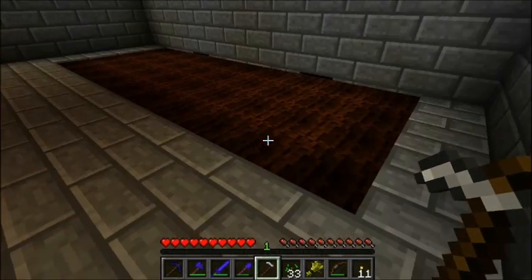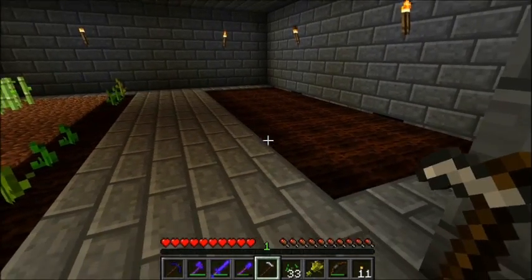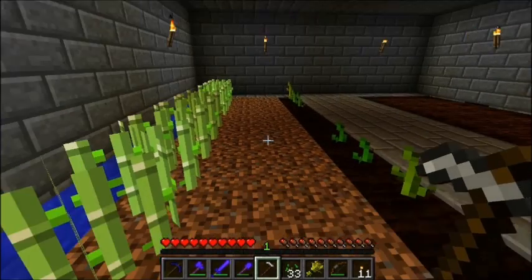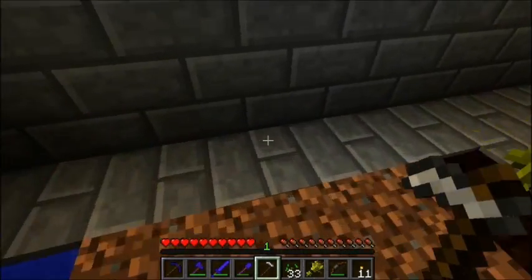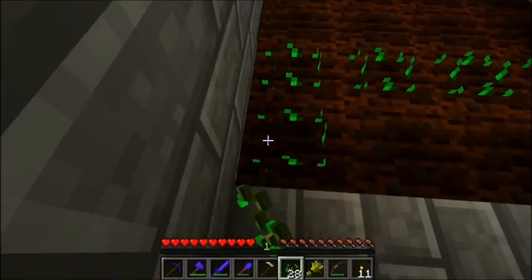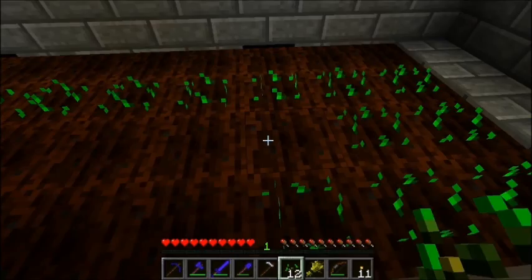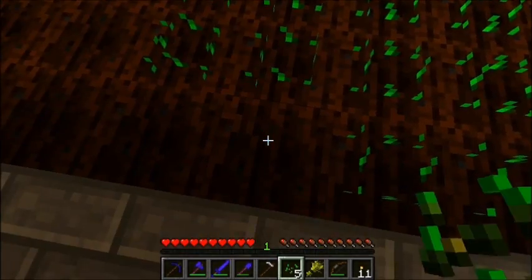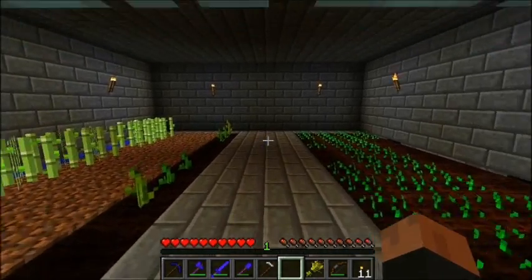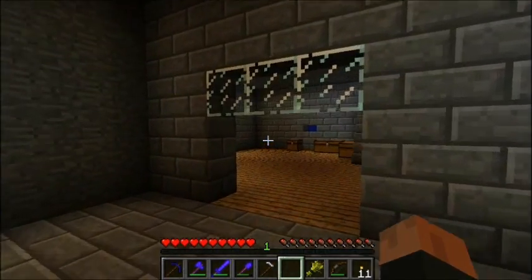I've been doing some improvements on the farm. I've added sugar cane to the side and moved the pumpkins over here. I'm not entirely sure what I'm going to do with the middle bit. Apart from that, I don't really think I can work on the farm much more this episode since that's pretty much all the farming resources I have. I could do animals — like an animal farm — but that seems like a bit of a hassle.